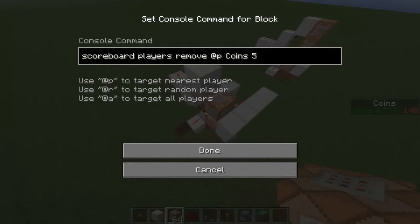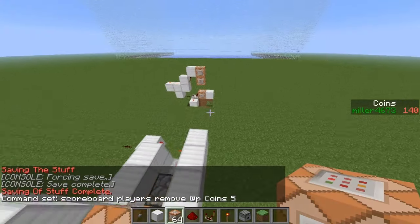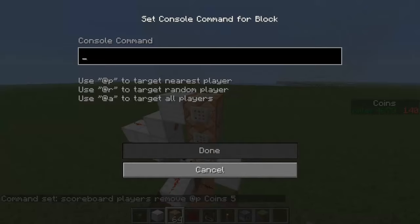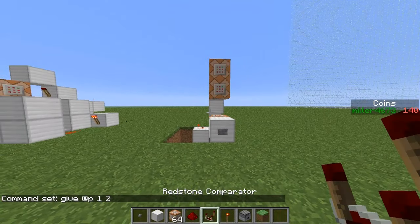You're going to want to grab two more command blocks. In the bottom one, insert: scoreboard players remove @p [yourObjective] 5 — so you can pause to put that in. In the top one, you're going to want to do: give @p [yourItem] [quantity]. I'm just going to do stone and two — so two stone for five coins.